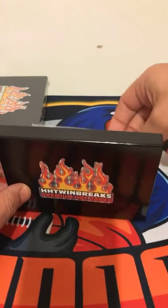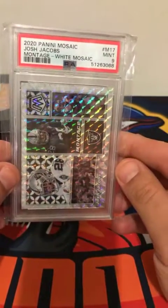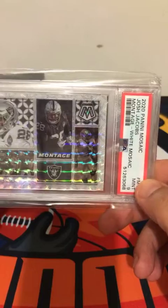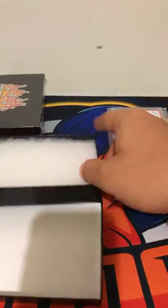This feels like a slab. There we go. We got the Mint 9 Josh Jacobs. Not bad. Montage. Also, it's numbered 25, so that's pretty cool. Alright. There we go. That's one down. Let's get into the second.